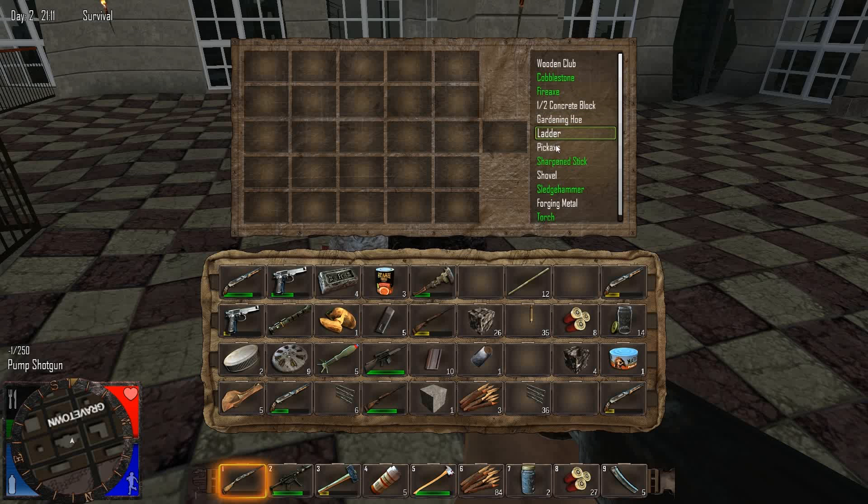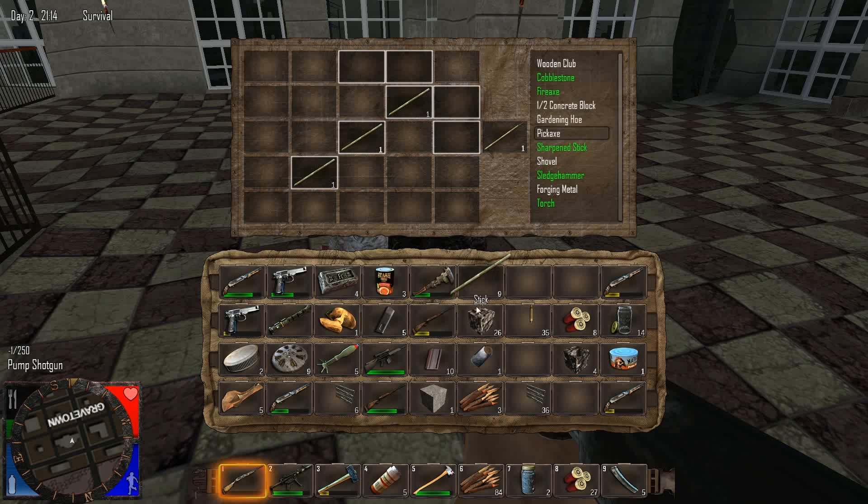Now we can make a pickaxe. The reason I'm going to need the pickaxe is to deal with stone. And it's also a more efficient way of getting scrap metal off the railings.